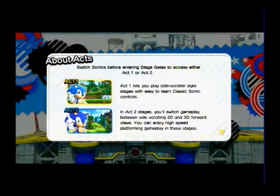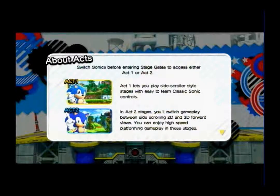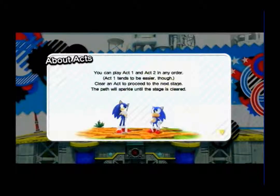Switch Sonics before entering stage gates to access either Act 1 or 2. Act 1 lets you play side-scroller-style stages with Classic Sonic controls. In Act 2 stages, you'll switch gameplay between side-scrolling 2D and 3D forward views for high-speed platforming. You can play Act 1 and Act 2 in any order — Act 1 tends to be easier, though. Clear an act to proceed to the next stage.